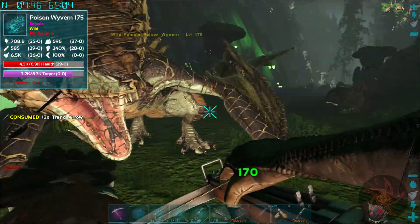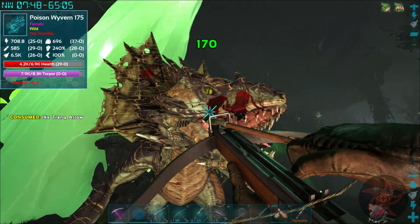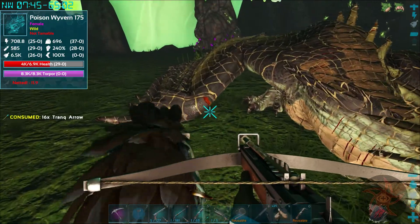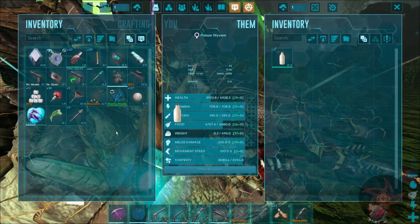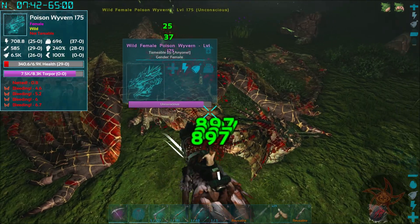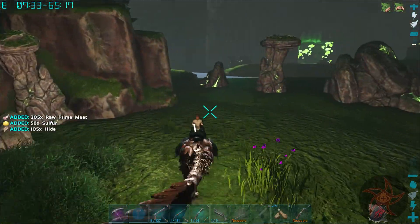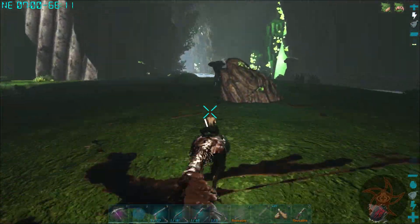I don't know, I can't headshot wyverns, can you? Well, that was just weird. I shot her in the face and she got angry and yelled at me. There we go. Yeah, net gun — definitely the way to go with this.